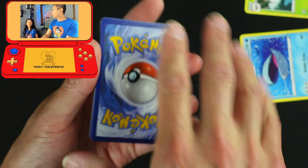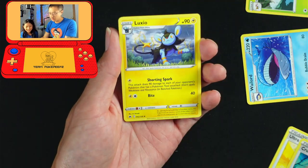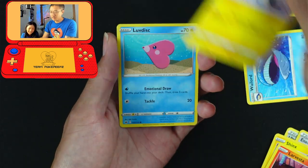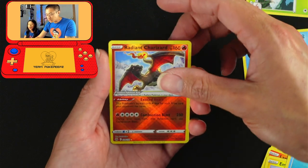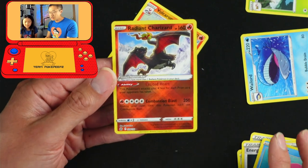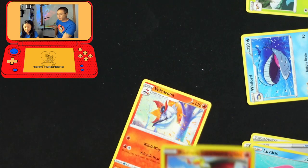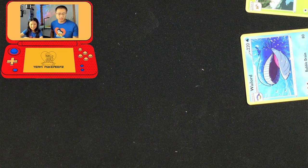I got the V-Star marker already. Ultra Ball. Crushing Hammer. Energy Retrieval. Love Vesta. Emolga. Love Disc. Yo! Radiant Charizard! Holy smokes! Is this a double banger? No, that's it. Oh my goodness! I need at least a V-Max or a full art. No, you need the gold. This is Radiant Charizard - you know what this means? This means we've got all the Radiant Starters from Kanto. I've got to go show them. I'm putting him in the winning position already because I'm pretty sure he's won everything.